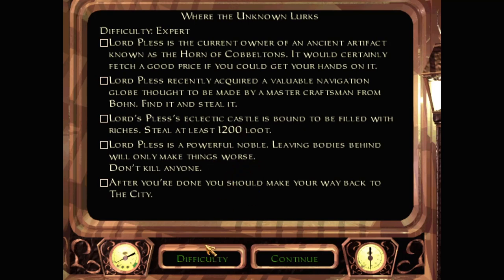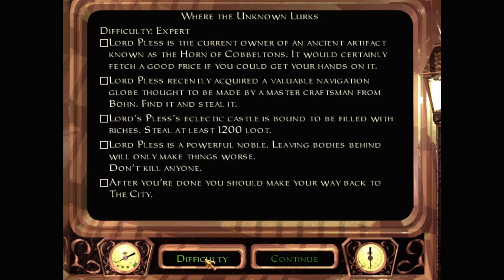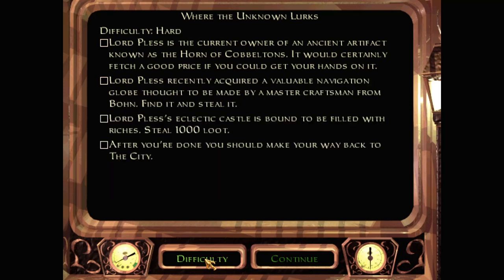Don't kill anyone on normal. Higher loot goal on harder difficulties. The globe is a bonus objective — it's a new objective on hard and expert. Let's stick with hard so I can kill people if I need to, you know, when needs must.